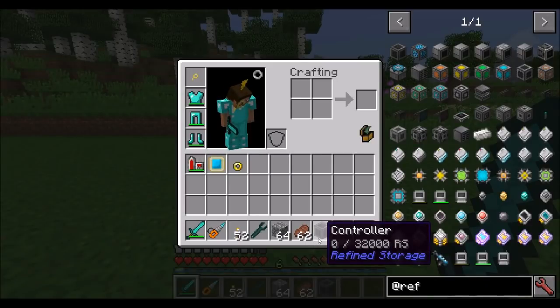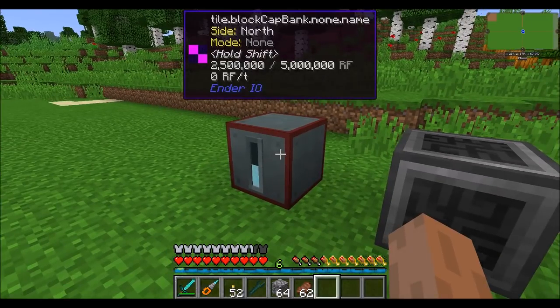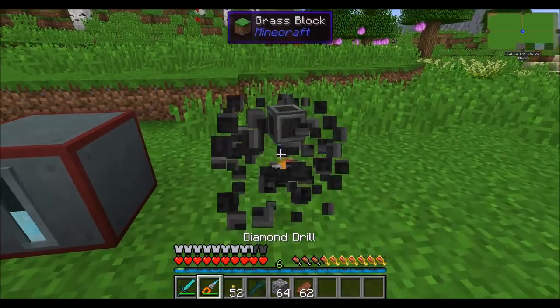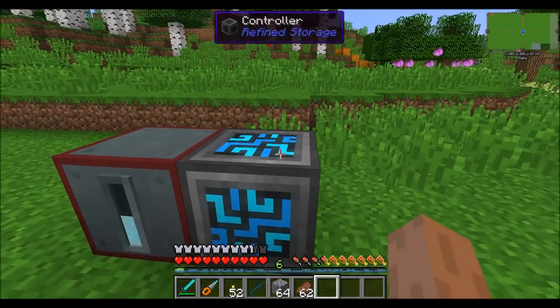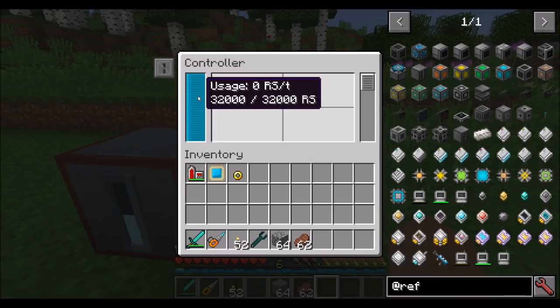A controller is going to need access to power by way of any kind of RF storage or Tesla — there are several ways to generate power. Once you've placed your controller block, maybe even adjacent to some kind of storage, you'll see that it automatically converts your energy into RS, which is Refined Storage's power system. It's basically one RF to one RS, so there's really no math you have to do for that.